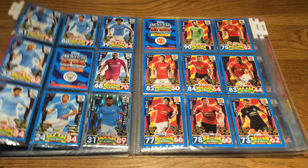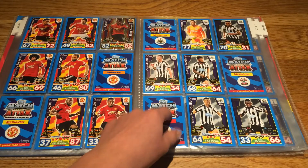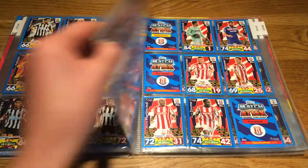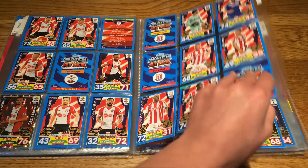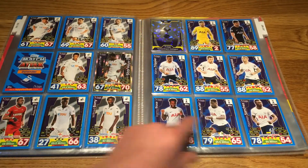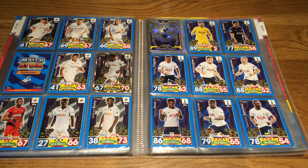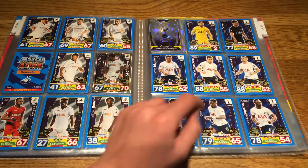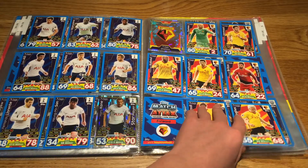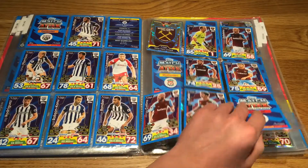Liverpool there. Man City, of course, probably going to be the champions this season — more likely to be. Got a lot of their cards, actually. And Man United, who lost to Newcastle, who are right here — 1-0 today when I upload this, probably. There's Southampton, playing Liverpool at the moment, 1-0 down. Stoke, Swansea, who are actually doing very well now. My team, Spurs — this is the only team I've completed. The reason why is because for Christmas I got a whole pack of all the Spurs cards, so I put them in my binder. That's why I completed them, because I support Spurs, of course. We have Watford there, West Brom, and the last team: West Ham. So there they are.